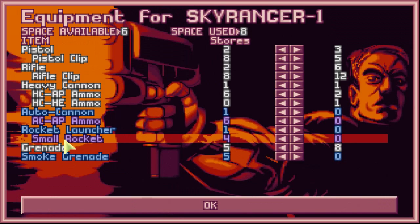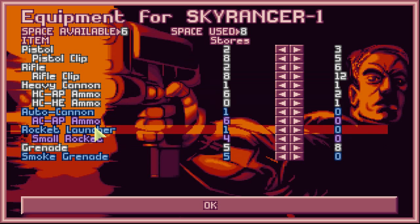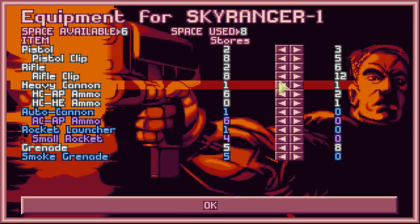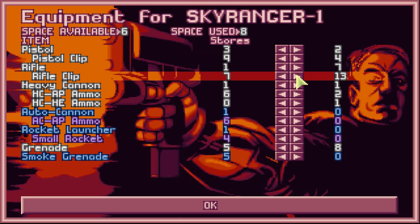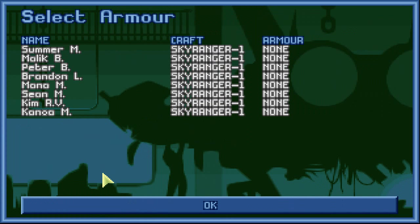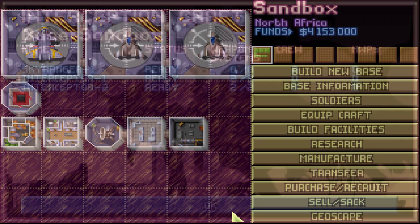Equipment is the next button. This shows you everything in your General Stores that can be equipped on the Sky Ranger for your soldiers to use. Right now we have pistols, rifles, a heavy cannon, and a few grenades. I'm going to swap out one pistol and put another rifle in. You always want double the amount of clips compared to guns, because one clip goes inside the gun and it's handy to have an extra on your belt. Last is the armor window — we can't do anything here because we don't have any armors available.